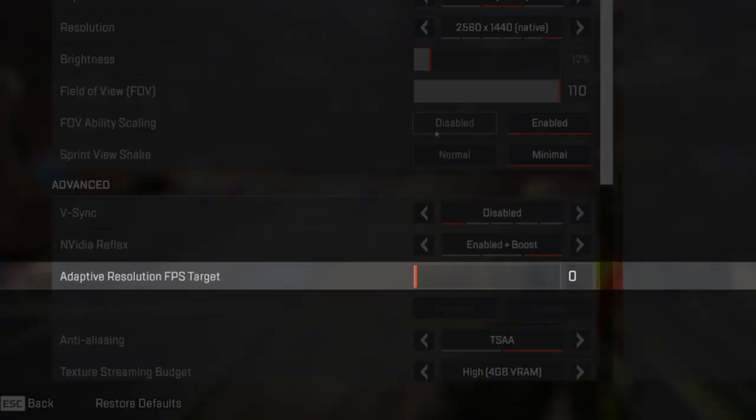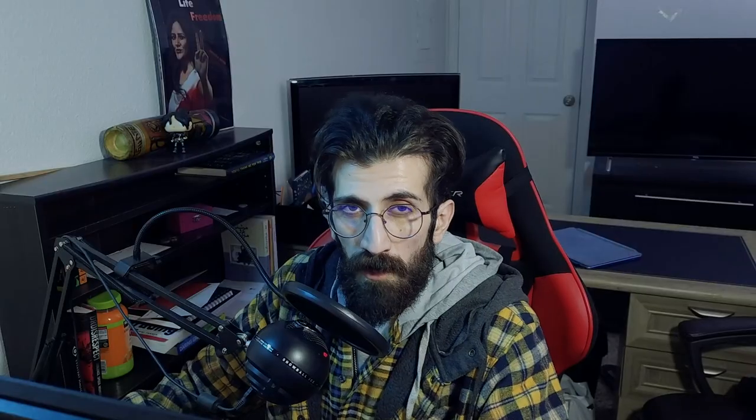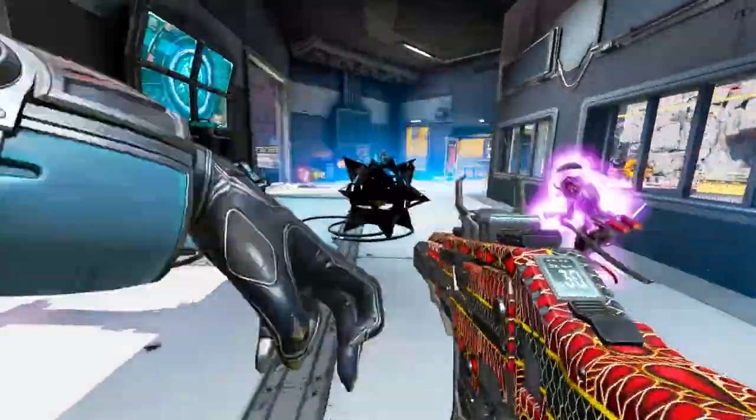Tip number seven, the last one, is adaptive resolution FPS target — put it on zero. This setting is great for anyone looking to keep their FPS high, but it achieves its purpose in a somewhat disruptive way. It is a great option if you're looking to squeeze out a couple more frames, but keep in mind it comes at the cost of lower visual quality.